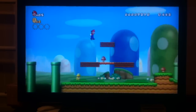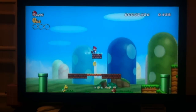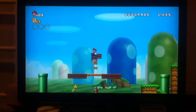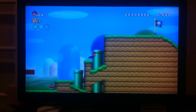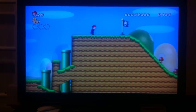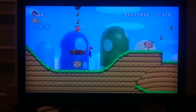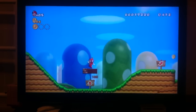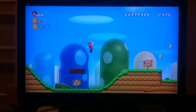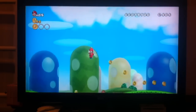Now here's a trick that I learned just a couple weeks ago: if you ground pound here, a bunch of coins will spill out. And then this happens. So I'm not going to bother with any other coins here. This is my favorite power-up right here — I like this propeller mushroom. It's really cool because you get to fly. I've always wanted to fly. That would be pretty cool.